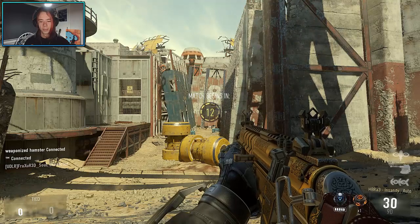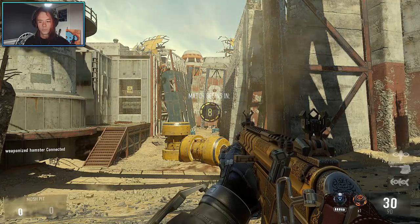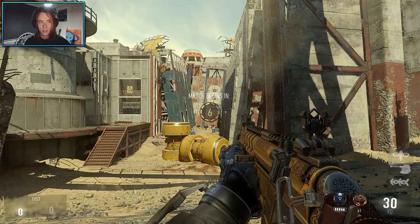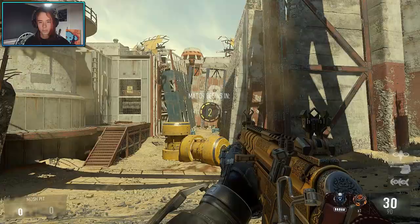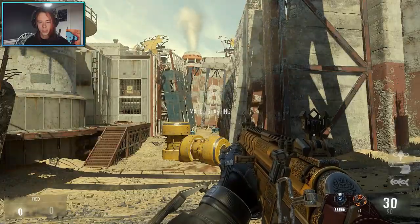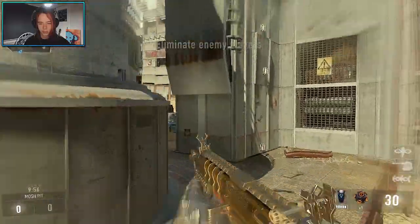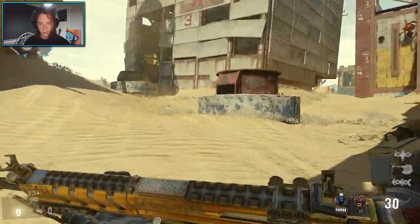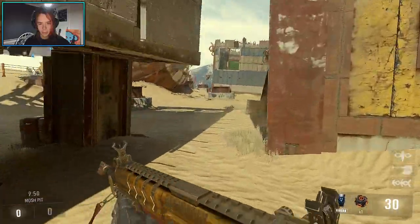Alright guys, we have our HBAR3 class, the Insanity, and it looks freaking wicked. I don't even remember what the camo is called — it's royalty, is it royalty? I don't remember. But I need to try this gun out, it looks so wicked. I just realised this class is weird, it's not set up how I would normally have a class set up.